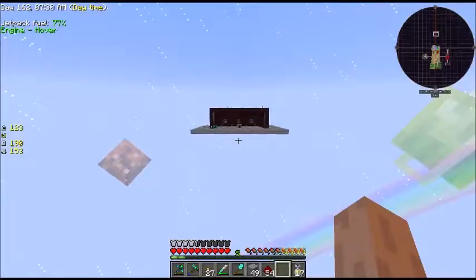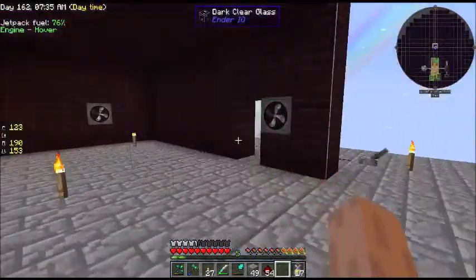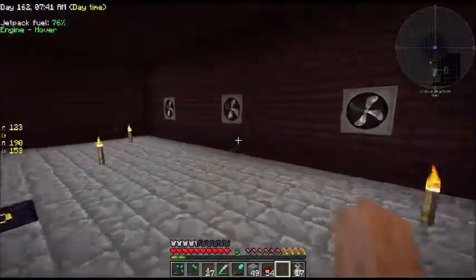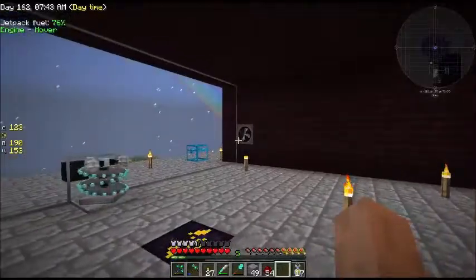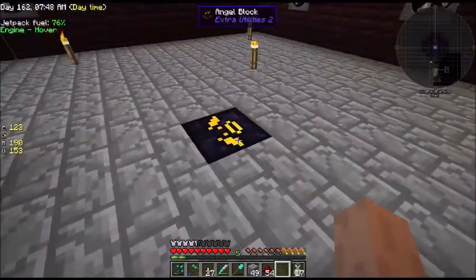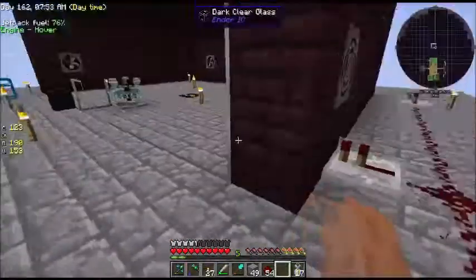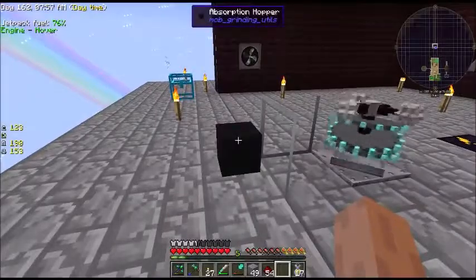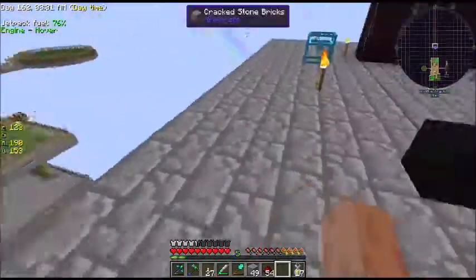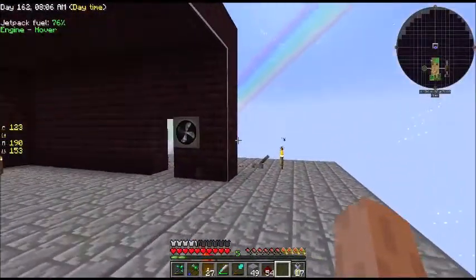I have the chamber pretty much made now. Let's have a look at it — I've just got a few upgrades into the fans. I'm going to use fans again for this. We've got three on the back wall, two on the front wall. We're going to use a grinder at the front, keep the angel block there as a reminder, and then we have the absorption hopper out front. On one side we're going to run a pipe down and put it in a barrel right here on the side.